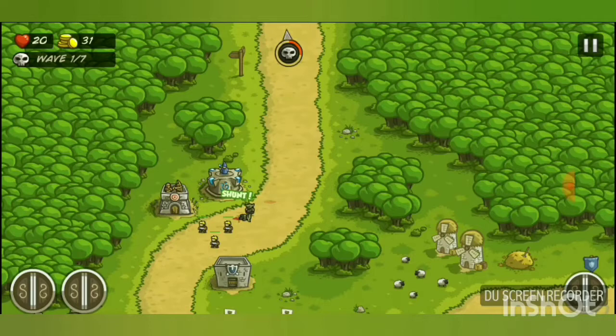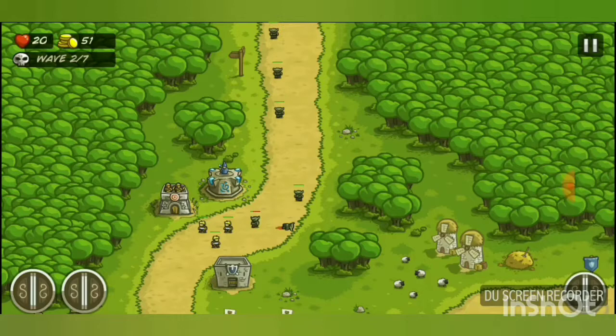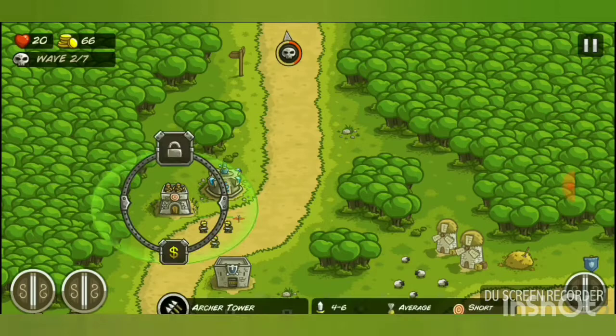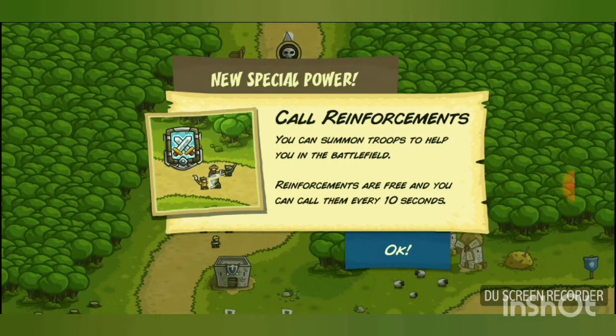I got the 'First Blood' achievement for killing my first enemy. Sending waves early gives you extra cash. Money can be used to upgrade towers, but on the first level you only have level one towers — as indicated by the lock icon.